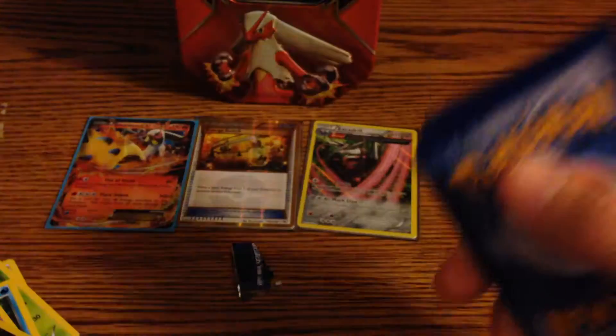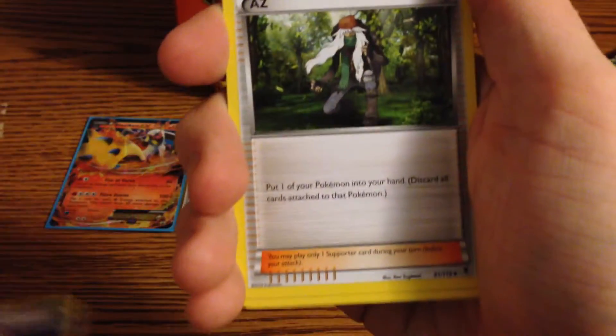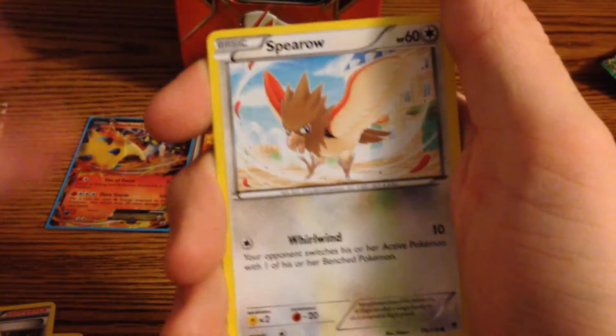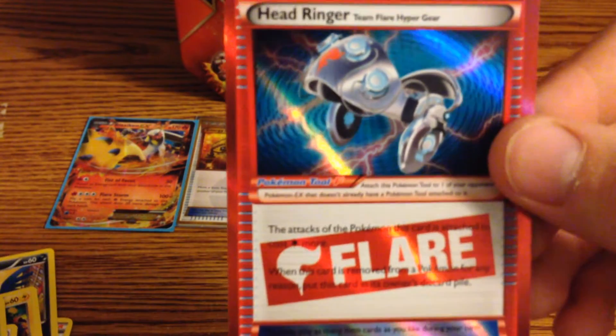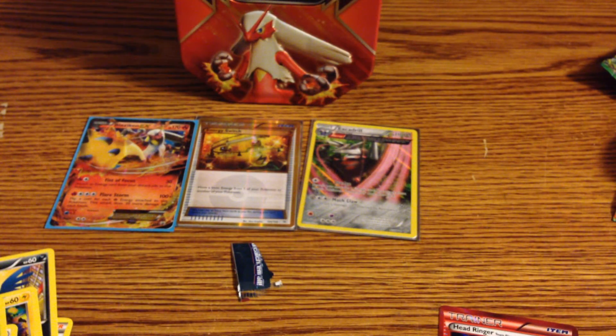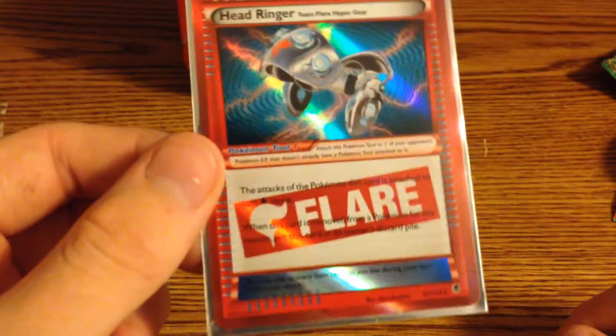Last and final pack — Phantom Forces. Quickly pull out a Gengar full art — Gengar full art, come on! I would jump out my window right now. So we have Dimension Valley, Fletchinder, Venonat, Murkrow, Helioptile, Spheal, Yanma, a reverse — and then oh my god — a Head Ringer ultra rare! Three foils in four packs! Oh my god, I can't even. Recap of the video: the Blaziken EX, a secret rare Energy Switch, a Holo Excadrill, and this Head Ringer — I don't know what the rarity is on these.